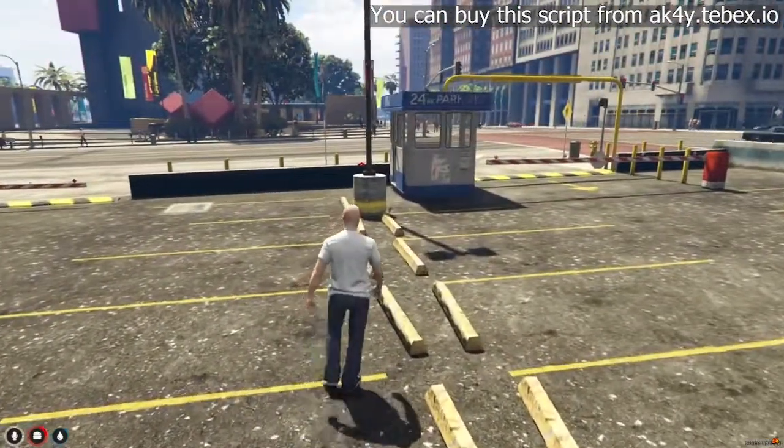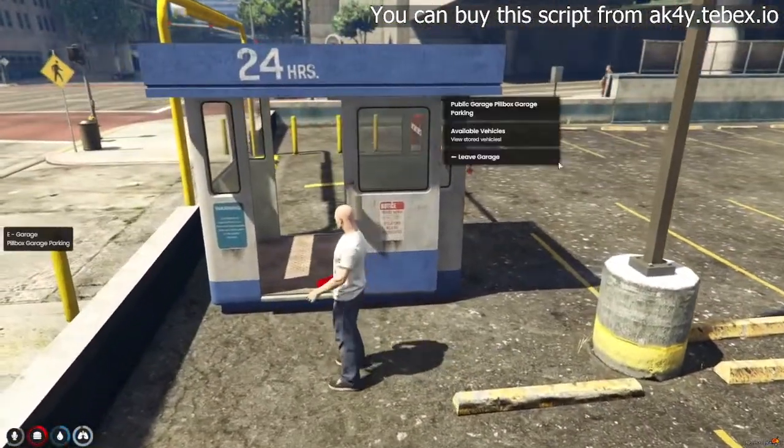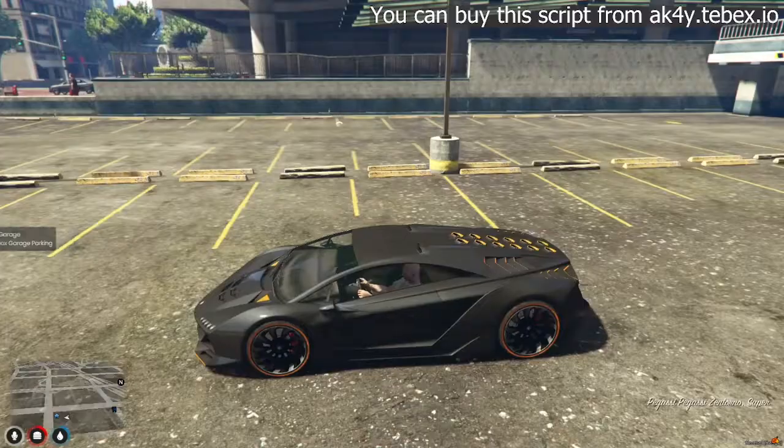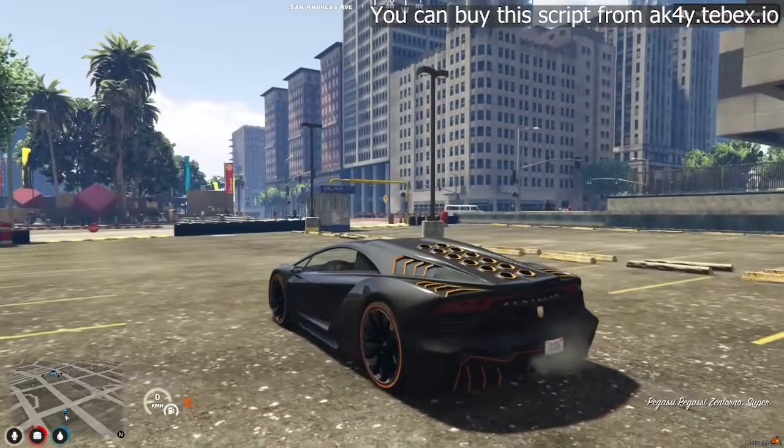If you choose the option, the car will spawn with a special plate. If you don't choose it, it will come with a random plate number. And don't worry, you can change every car's plate with the menu, so players don't have to buy with the special plate option.